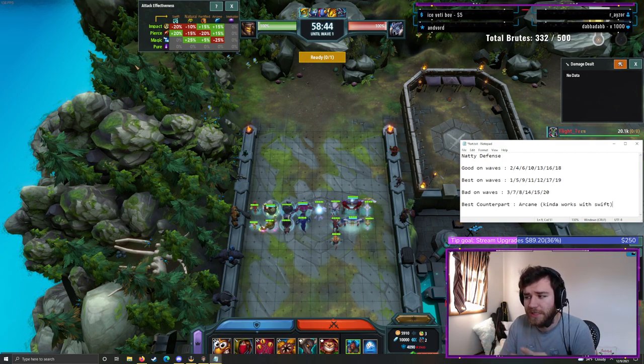It's good on waves 2, 4, 6, 10, 13, 16, and 18, which are Impact waves. And then it's better on waves 1, 5, 9, 11, 12, 17, and 19, which are Pierce waves. Its best counterpart is Arcane, realistically, because its only weakness is Magic. But you can kind of make it work with Swift — I've talked about it in the Swift video.